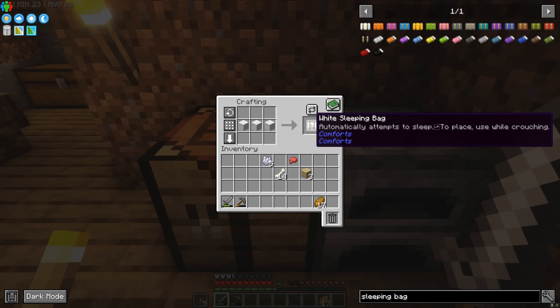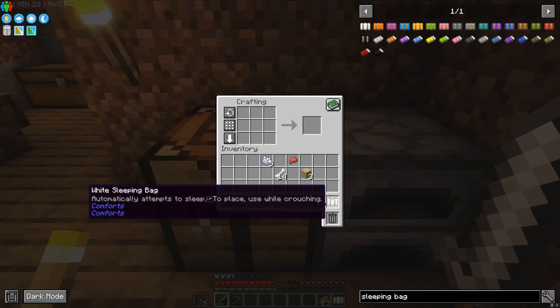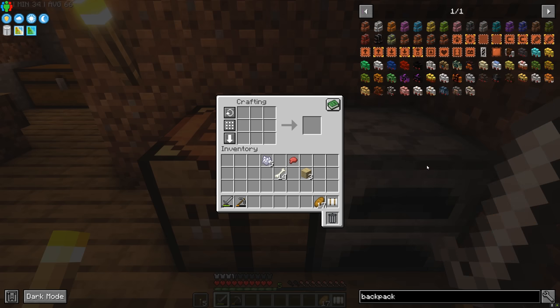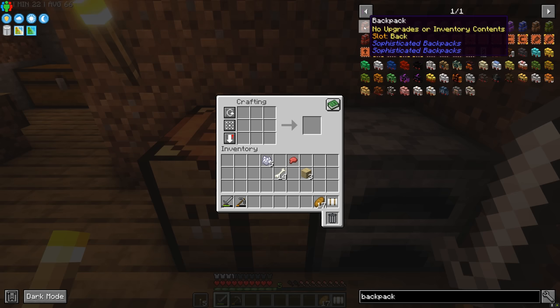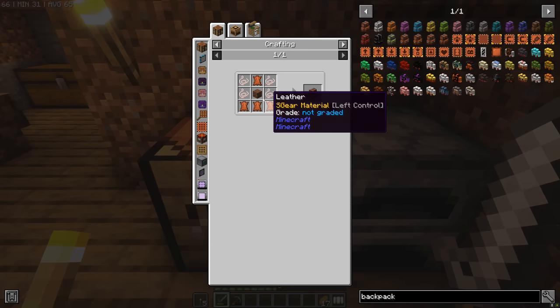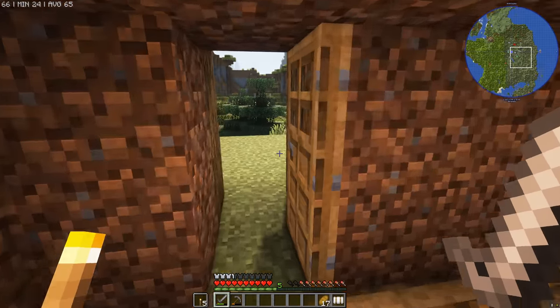Speaking of backpacks, Traveler's Backpack is freaking amazing. Before we get started on the town hall I want to give myself some quality of life improvements — things that are going to make the playthrough much easier going forwards. A backpack from Sophisticated Backpacks is definitely the way to go. We'll need leather, a chest, and some string, so without further ado let's get to it.